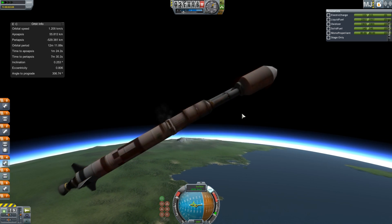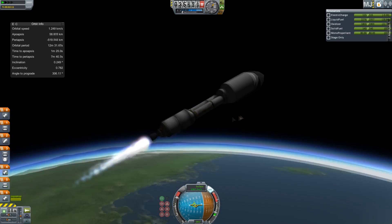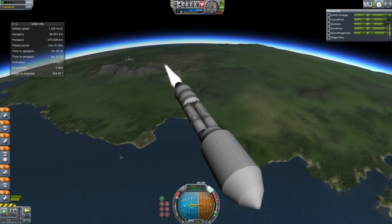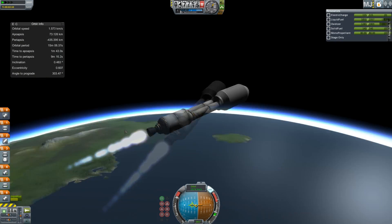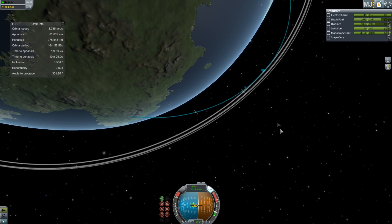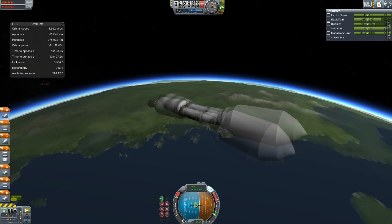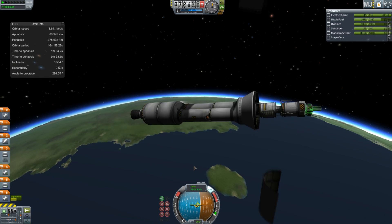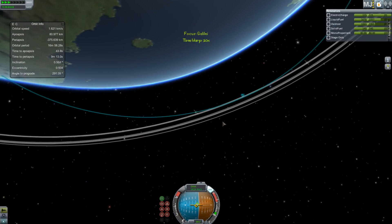The first stage is burning out, and on to the second stage. You can see the third stage is a nuclear stage, not in the fairing, because it would be kind of pointless to put it in the fairing — although I guess I do have to bring that fairing ring the whole way with me. Maybe that's something I should think about, because fairing rings are really heavy, but so are fairing walls. This is a pretty down-to-the-wire mission.